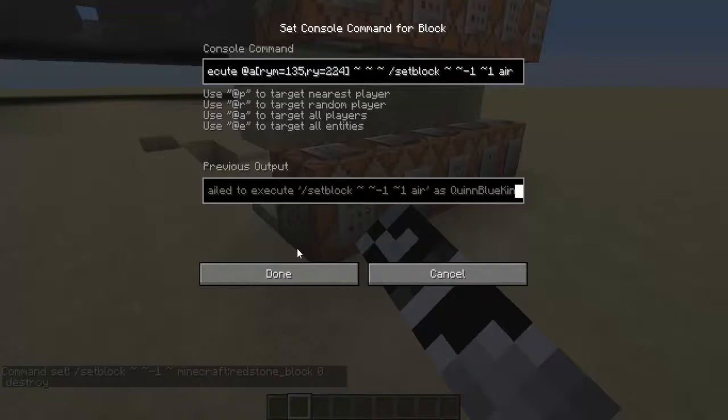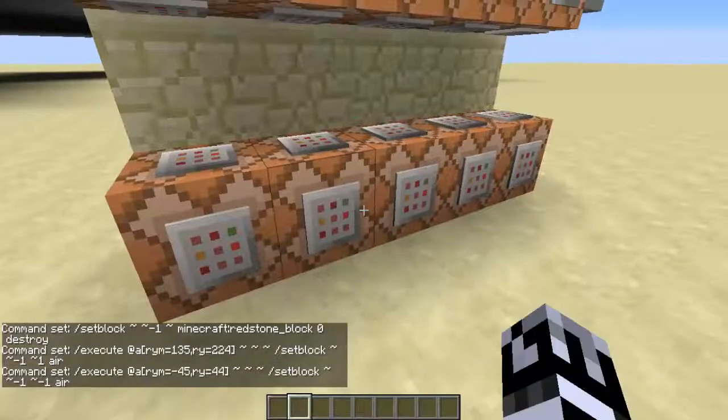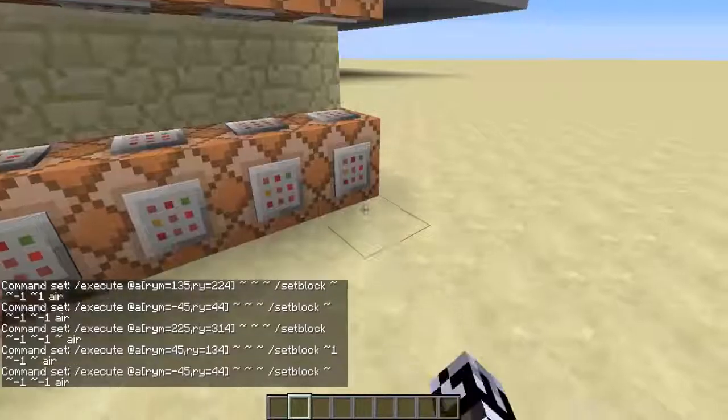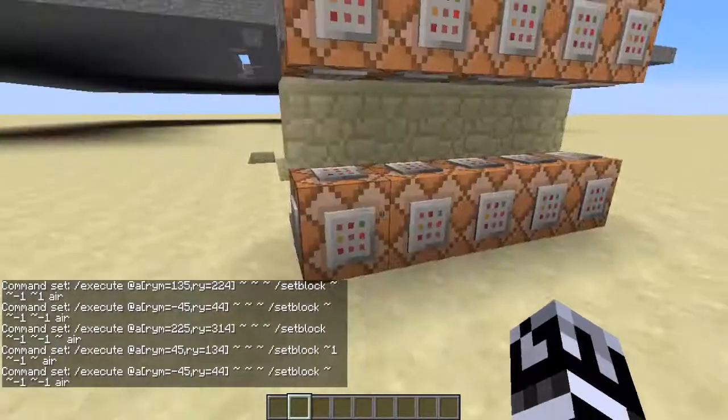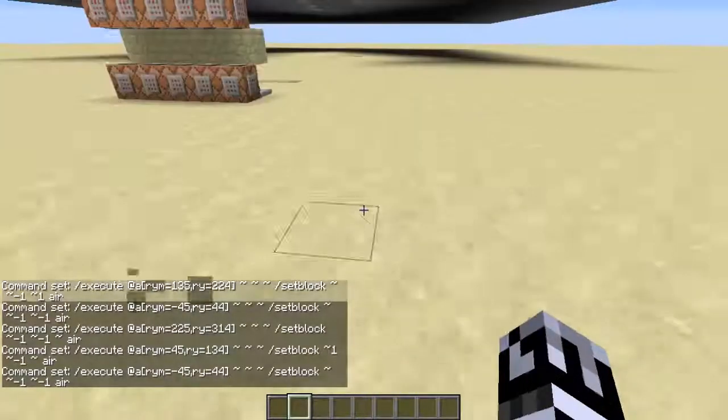I know on the Hypixel server that it removes the block underneath you. The issue is that I was having trouble getting the timing right for that, so I had to put it one block behind. This basically does it for every direction you're looking. Of course, this can be used for more than just TNT Run — you can make a bunch of them and make it so when you're running in a certain direction, the floor comes out from underneath you.